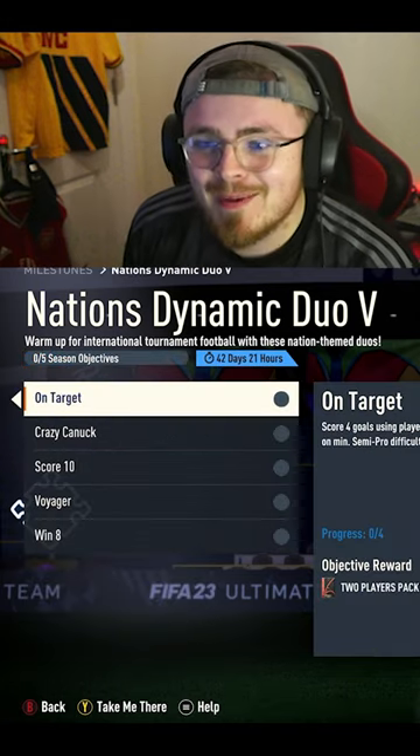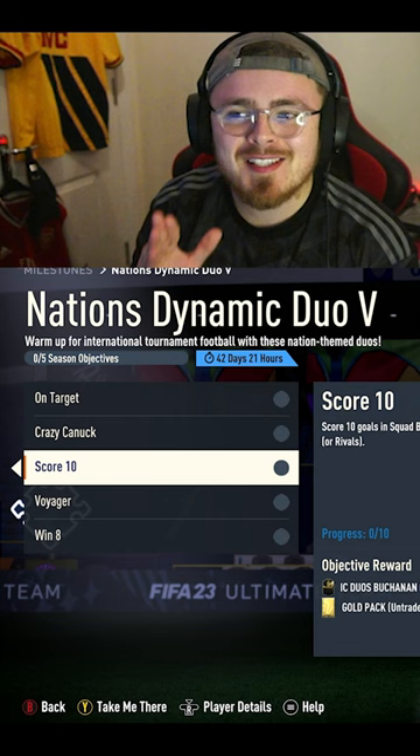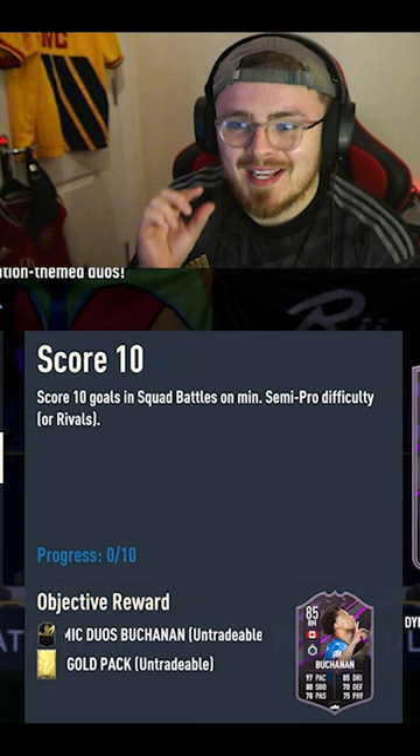EA have just dropped an absolutely insane free card, which you can get via Nations Dynamic Duo number five, which you can find in the Milestone tab. All you need to do is score 10 goals in score battles on minimum semi-pro difficulty to get this beast.